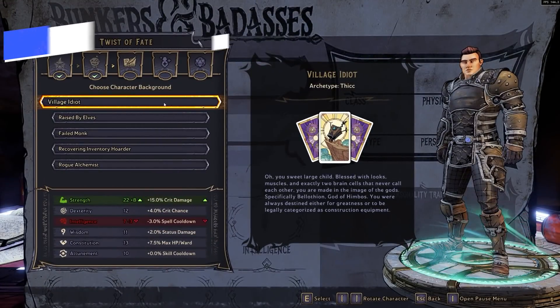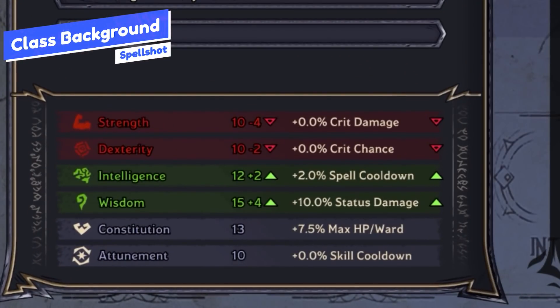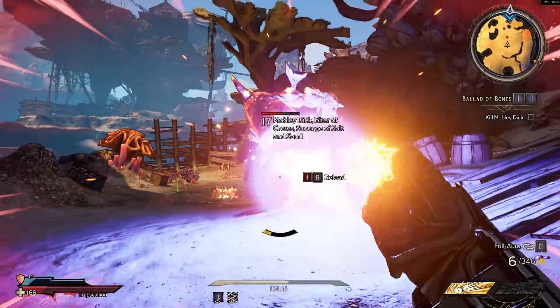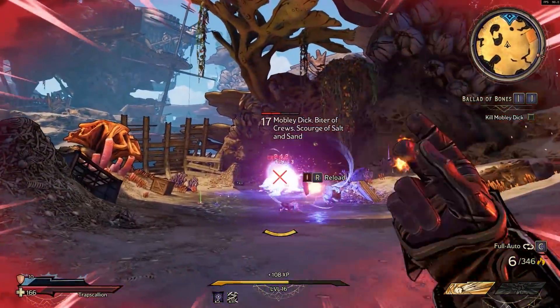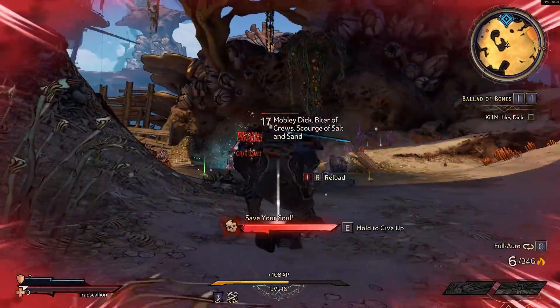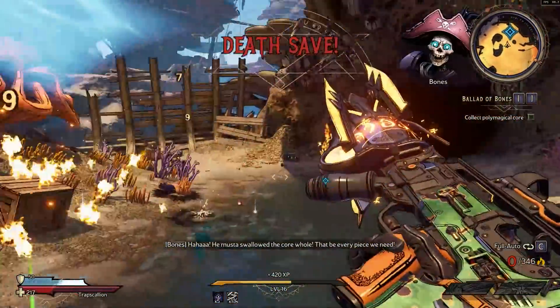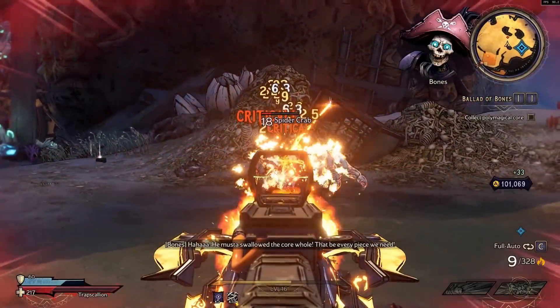Your background choice for this class is the Failed Monk. You get two Intelligence, which is important for your spell cooldown, and four Status Damage. All spells apply an elemental effect, and when that elemental effect is applied to a target it becomes status damage — so the more status damage you have, the more damage it'll ultimately do. Wisdom is very important to make sure you have that extra status damage.